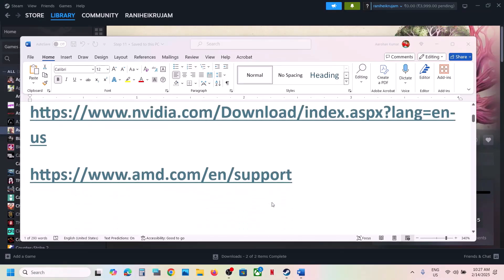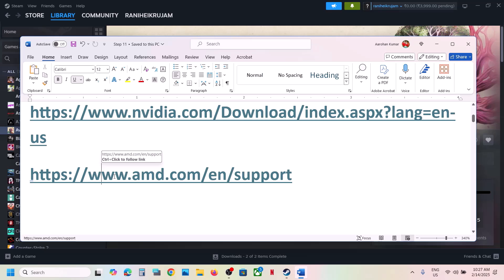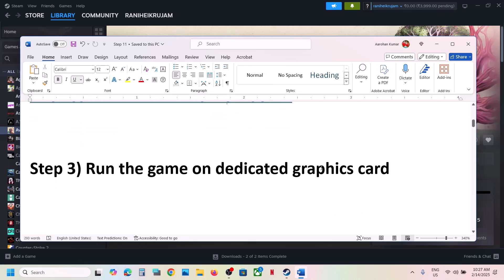For AMD card users, first uninstall the current graphics card driver, then restart your computer. Go to the AMD website, select your graphics card, install the latest driver, restart your computer, and then launch the game.